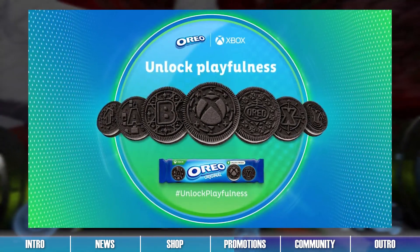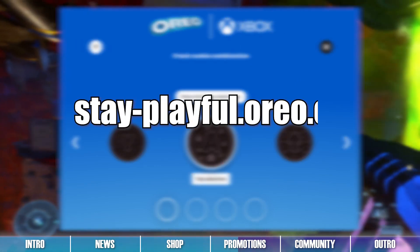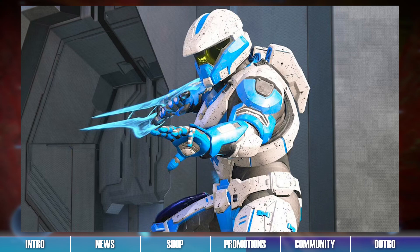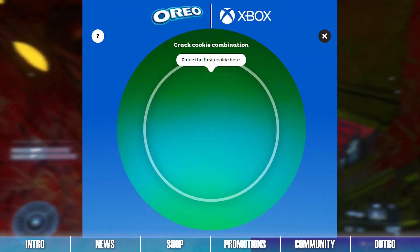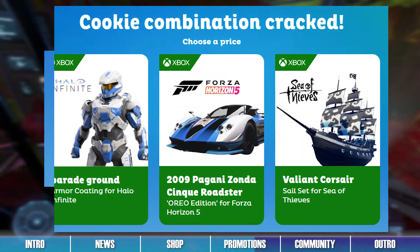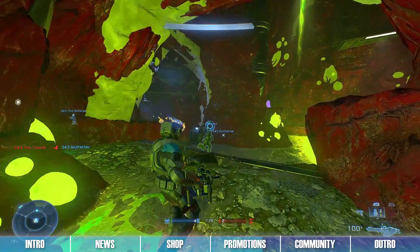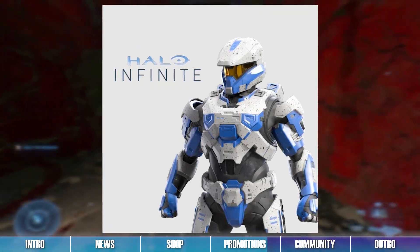An Xbox Oreo promotion for Halo Infinite is now live for European residents. By cracking the code on the stayplayful.oreo.eu website with Oreo Xbox Special Edition cookies, you can choose to unlock the Parade Ground Mark VII Armor Coating for Halo Infinite. After filling out the necessary information and cracking the code with your phone camera, you'll get a prompt to unlock this armor coating and will receive an email with the Halo Waypoint code shortly afterward.